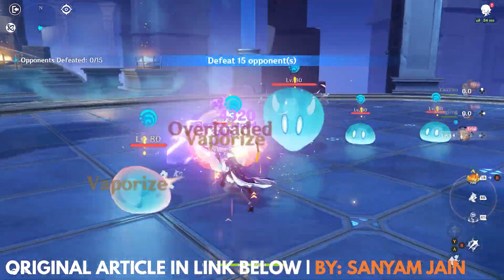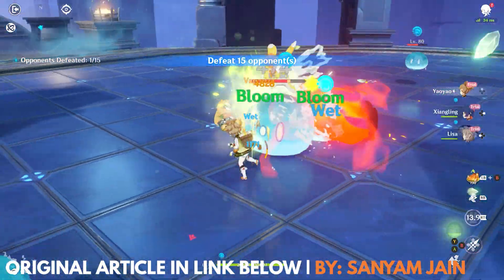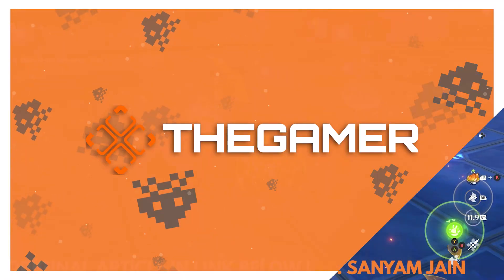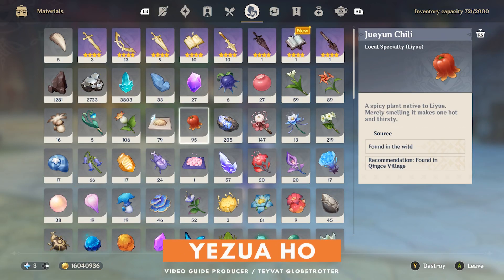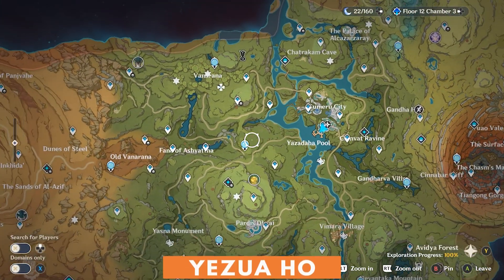I'm Yasuo Ho with The Gamer, and here's a quick guide as to where to find Yao Yao's ascension materials. Yao Yao requires Xue chilies for her regional specialty. To find an abundant amount of these chilies, you can find them in these locations.